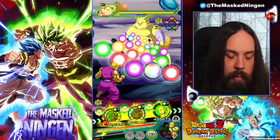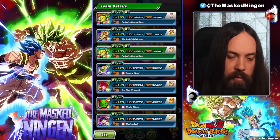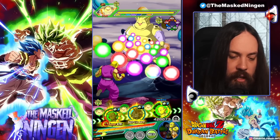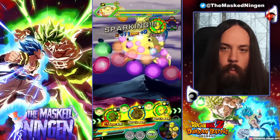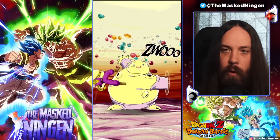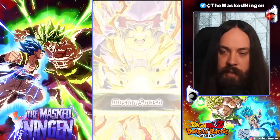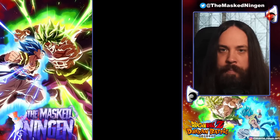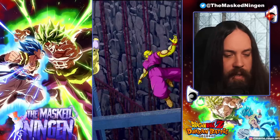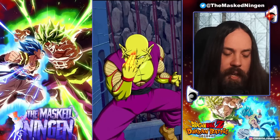He transforms when conditions are met, which has now been amended to turn 4. So what you would do a lot of the time in very difficult content — just looking at his defense here, 176 — in very difficult content you would probably, if you get him on turn 1, just float him off on turn 1. And then when he comes back on turn 4, he's going to transform straight away. Because once he transforms, he is obviously considerably better.